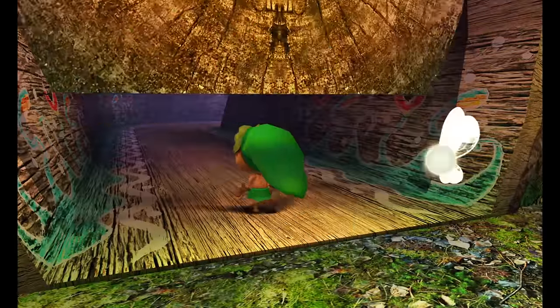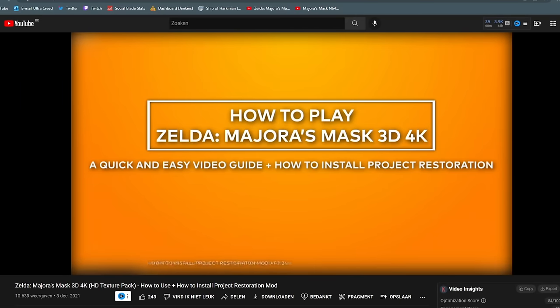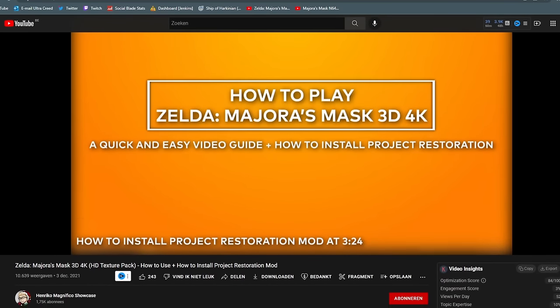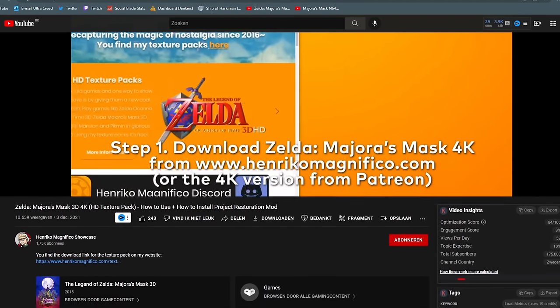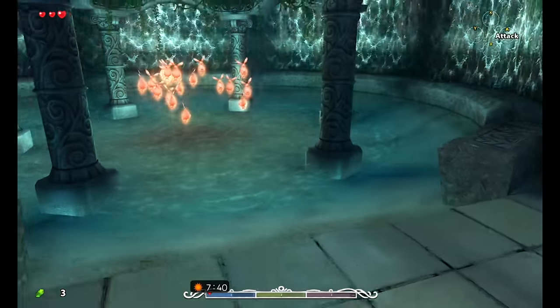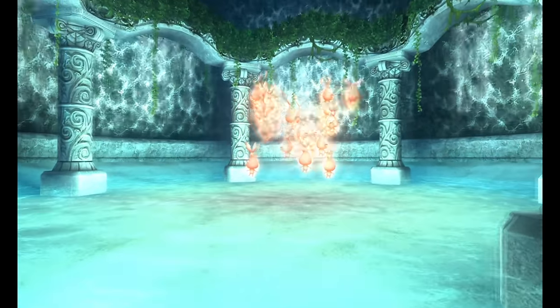Paired with the Project Restoration mod and Henrico Magnifico's texture pack, the 3DS game looks and plays amazing on Citra. You can follow his video linked below, detailing how to install the texture pack and the mod. On top of the Restoration mod you can also install the HD HUD mod, which moves your health, magic, rupees, and buttons to the top screen instead of the bottom screen, making it much more comfortable to play on one screen.